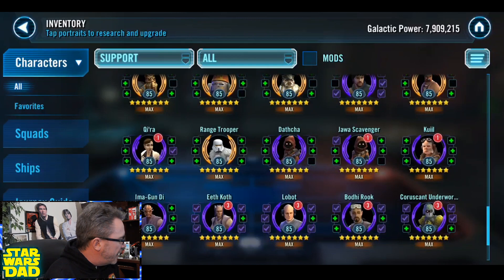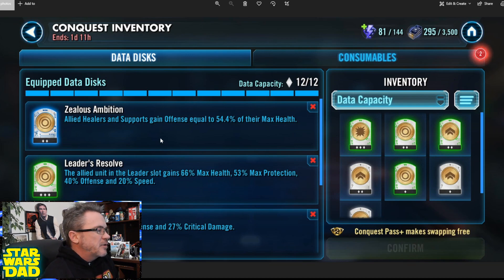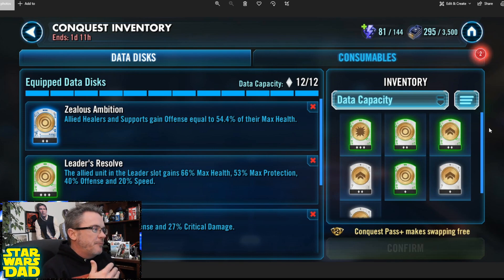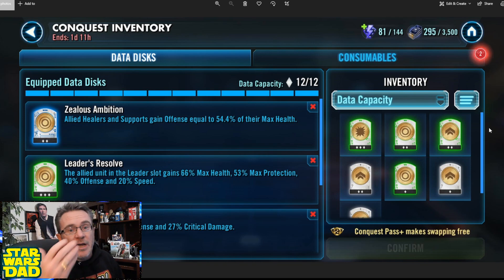Now let's pull up the data disks. At the top is the main one: Allied Healers and Supports gain offense equal to 54% of their max health. So if you get a big health support, think of Padme — she's giving everybody extra health. If she's leading a team of Galactic Republic supports with Rex and Echo in there, you could stack that data disk too. You could literally have like six of those. I'm really going to do some experimenting in this Conquest and share it with you guys as I go.